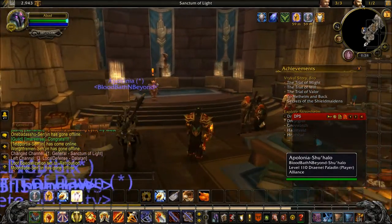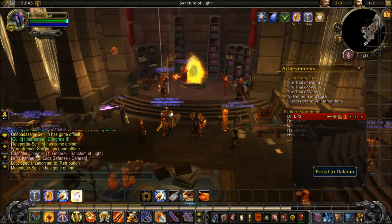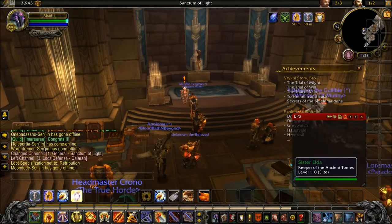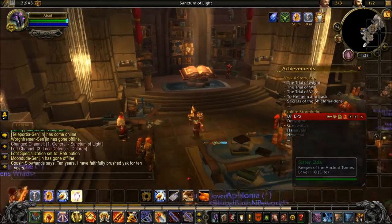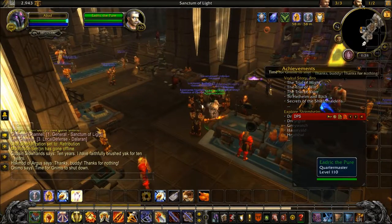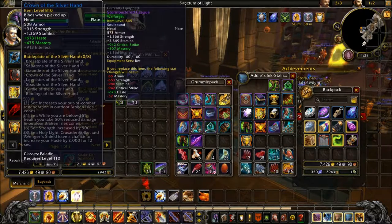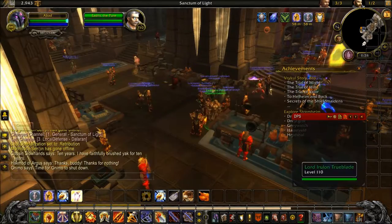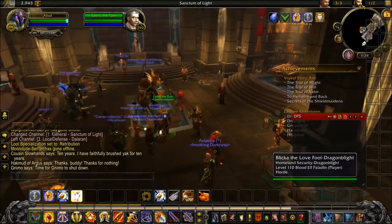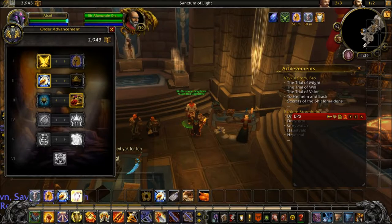It's called Light's Hope Chapel - Sanctum of Light Sanctuary. Here's the portal to go back to Dalaran, and here's your NPC to upgrade your artifact knowledge. Over here is a book that tells you about your artifact weapon, and here's your class gear to get when you reach max level.